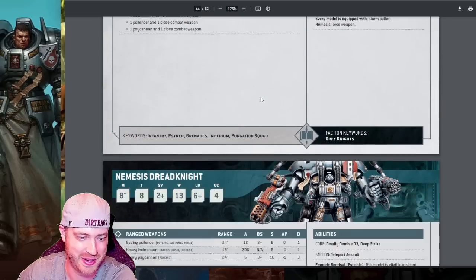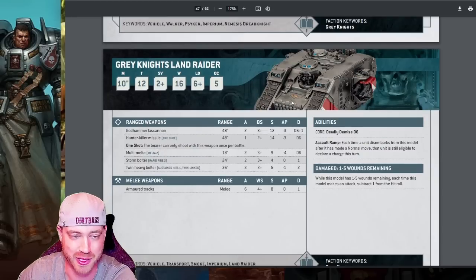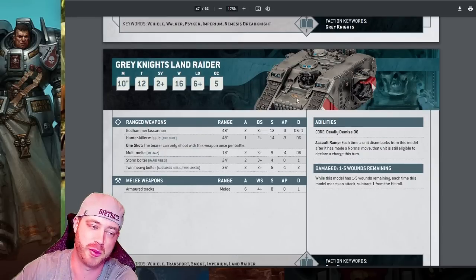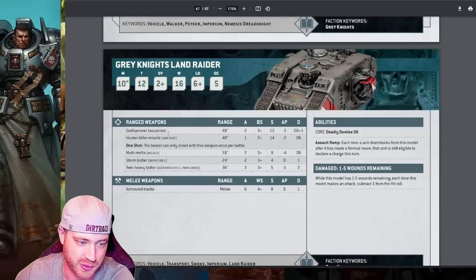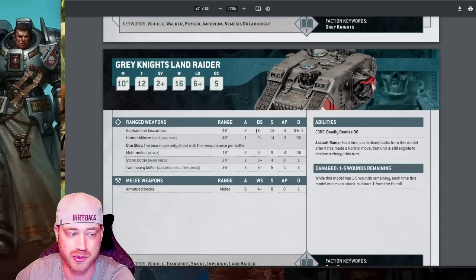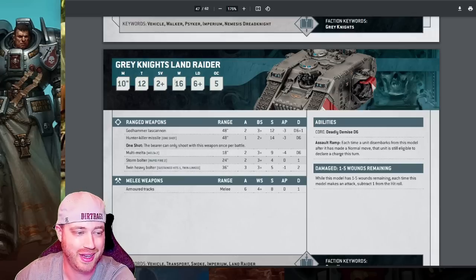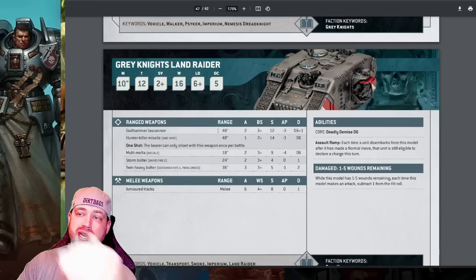Purgation squad — I'm sorry, I'm sorry. Dreadknight: stopped running it, doesn't do enough damage. Land Raiders are something we need to try as an offset for Purgation squads. We need anti-tank and the only real options are Lascannons — strength 12, wounding on fours against big knights, threes against lighter knights, hitting on threes normally or twos with a Tech Marine. Toughness 12 so most things wound you on fives, 16 wounds, two-up save, speed 10. They help deliver guys but when you get out to charge a vehicle you're probably not going to kill it.